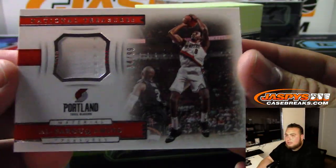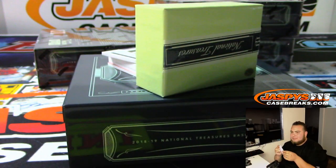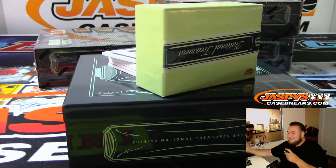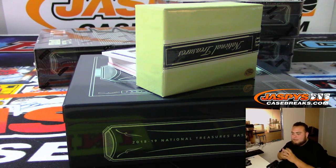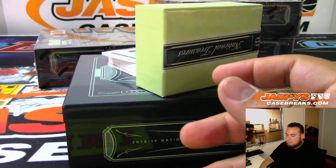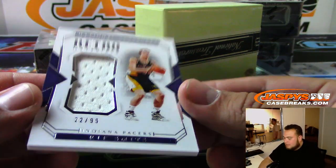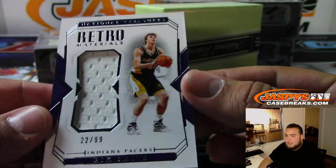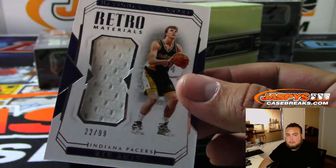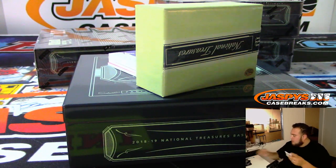Al-Farouq Aminu to 99 for Portland. Let's go to some autographs after this. To 99 for the Pacers — Retro Materials, Indiana Pacers. Ken with that one.